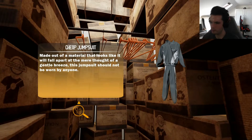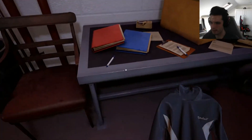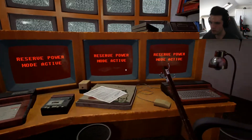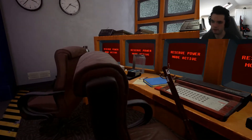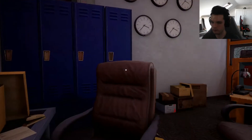Oh, I found a jumpsuit - made out of material that looks like it will fall apart at the thought of a gentle breeze. This jumpsuit should not be worn by anyone. Security station. I did put the backpack with that teddy bear, by the way. Why do we need a coat rack? Good for hanging coats, unless it is placed upside down, in which case it is not effective at all. Reserve power mode activated. This appears to be a report on the welfare readiness of the subjects of Project Maze. The report states multiple times that the sentient corn had no discernible method of raising or operating a military firearm, and have a habit of taking naps right in the middle of the test. The term 'abject failure' also appears all over the document. I'm starting to think these guys got the wrong end of the stick. I need to find Bob's secret place. I have no idea what to use this coat rack on, but I have it - and a jumpsuit.